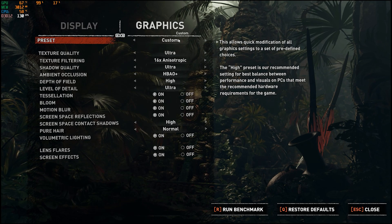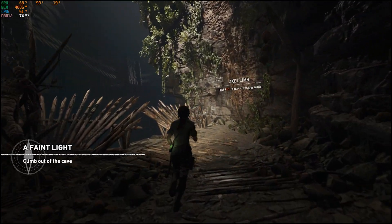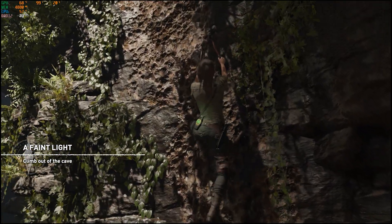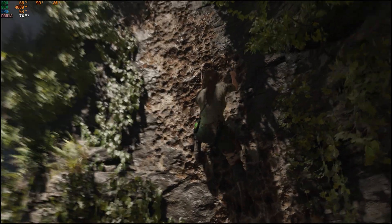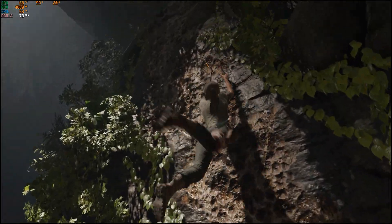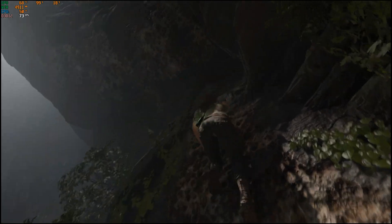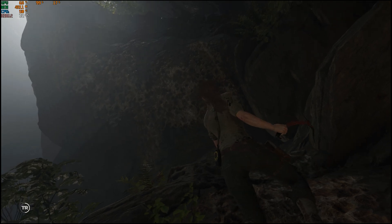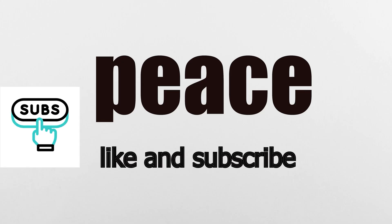Finally, Shadow of the Tomb Raider on maxed-out settings ran between 70 to 80 FPS. As you can see, this card still performs like a champ, even outperforming the RTX 3050 in many cases — especially without DLSS. The fact that it sells for less than half the price of a 3050 is just wild. It really makes you wonder: if it performs this well at 1080p, could it also hold its own at 1440p? Like and subscribe.